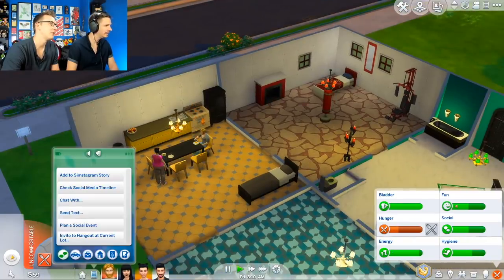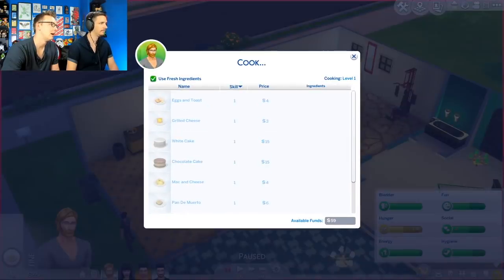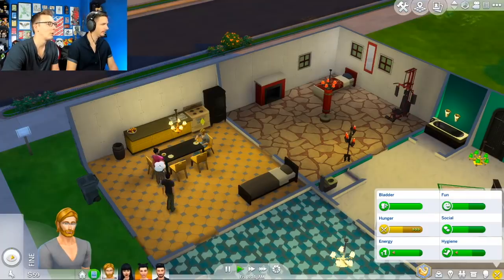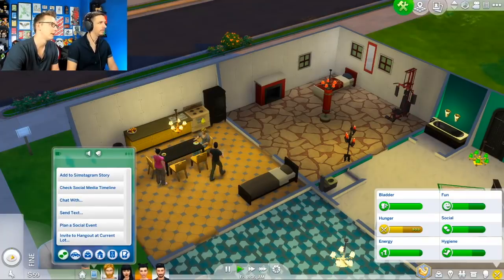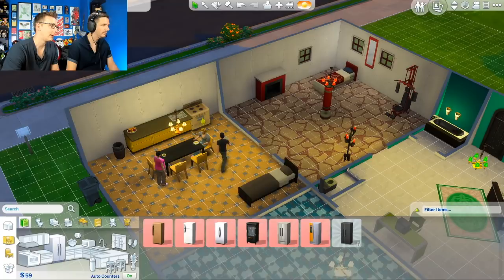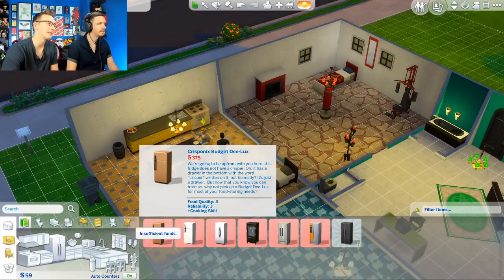This is a problem because we can't afford this. How do we go about food? We have to order a pizza? If you just click on the oven, can you still make food? It looks like it is a problem. Okay, can we sell the old fridge? Let's go back into build mode. Get rid of that — it's not even worth anything. We can't even afford the cheap fridge at 375. Someone's got to come home from work and give us some simoleons.